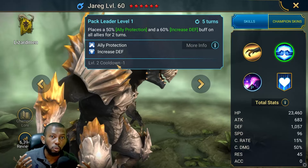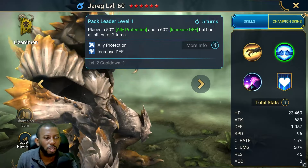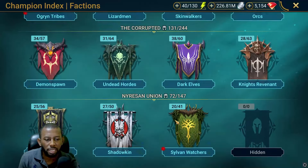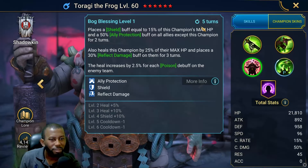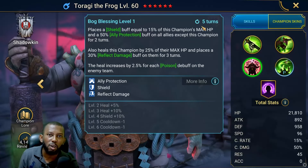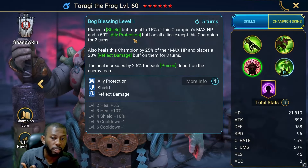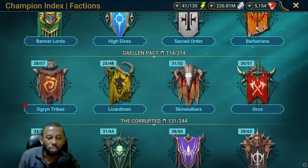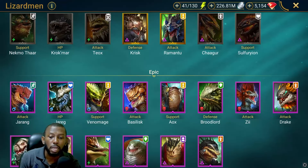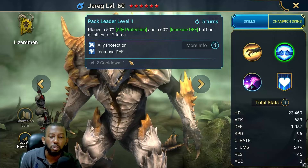That's going to be on a four-turn cooldown. These days the newer ally protection champions coming into Raid are getting ally protection on a three-turn cooldown, like Toragi the Frog — ally protection, three-turn cooldown. However, Toragi's version doesn't include increased defense, which is probably why it's on a three-turn cooldown. You could say Toragi does it better, but don't forget that Jareg's ally protection, even on a four-turn cooldown, paired with a champion who can extend buff duration, is still very valuable. Just one book needed — that's all on this skill.